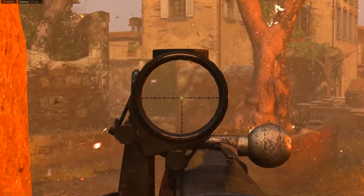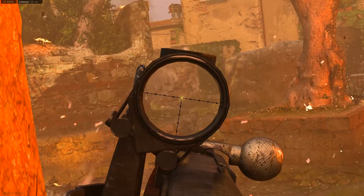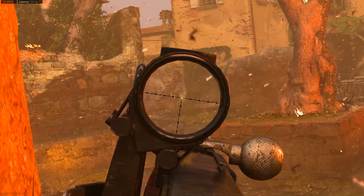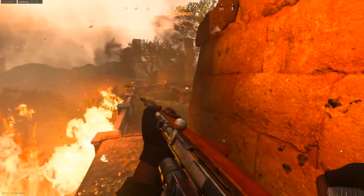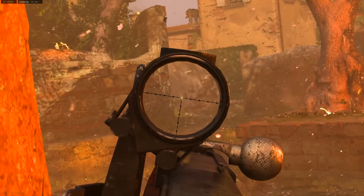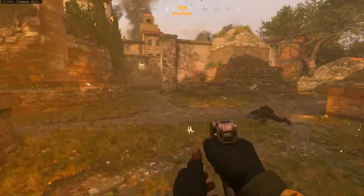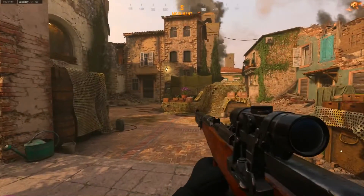If I climb up here, this gives me a sort of surprise line of sight to enemies right there, and I can also mount right here which gives me an even higher advantage. Mounting significantly reduces the recoil on all weapons, so by being right here I can easily take out all those enemies. If I run through here, this basically takes me to the middle of the map.